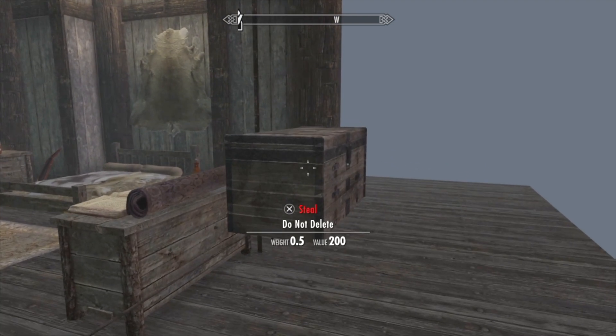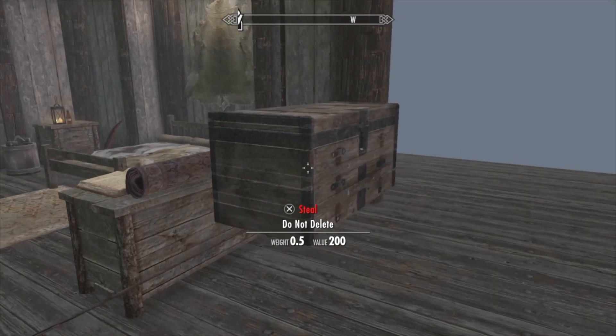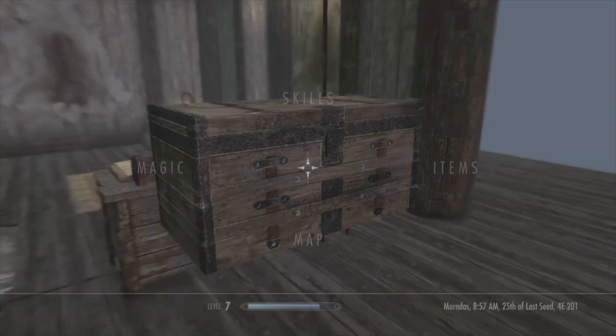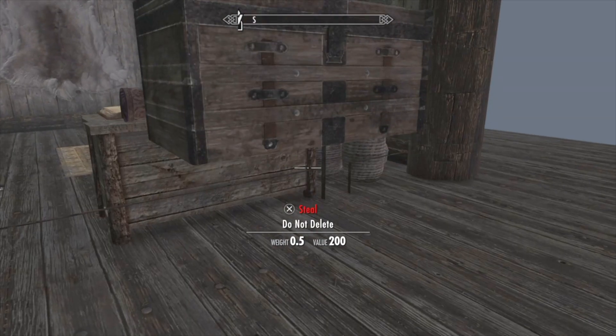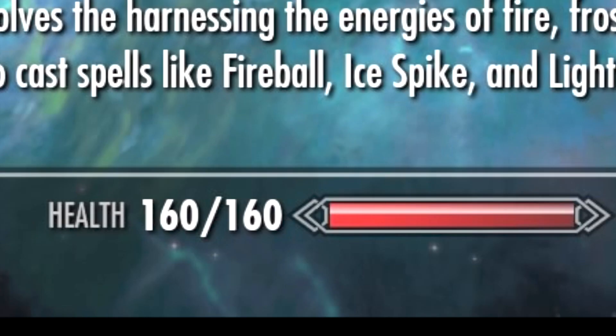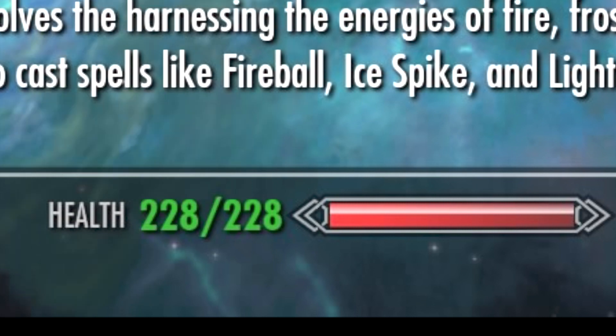Not gonna grab it yet — just did a quick save. Now, just to be safe, I'm gonna kneel and point my cursor at it so that the prompt to take it is on the screen. It could be considered stealing — I don't know if you get caught way out here. See, my health is at 160. I'm gonna put on that necklace that gives the health buff, and it's gonna boost it up and turn green because it's above my normal health — now it's 228, adding 70.